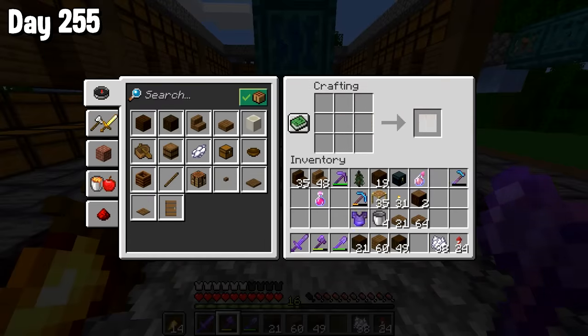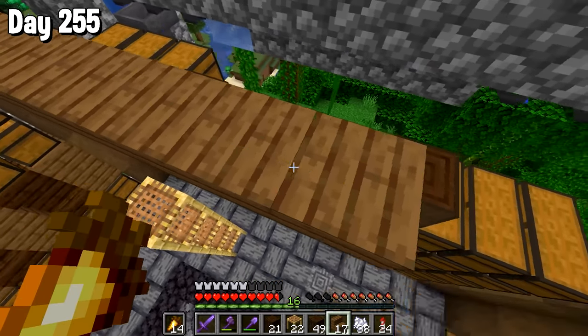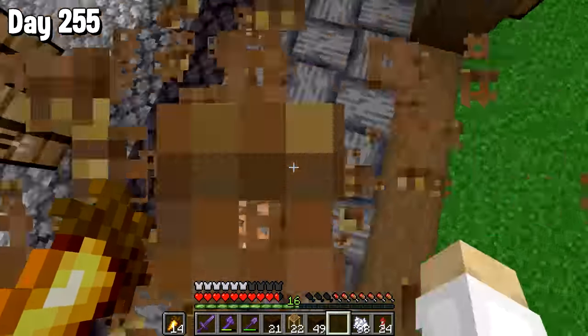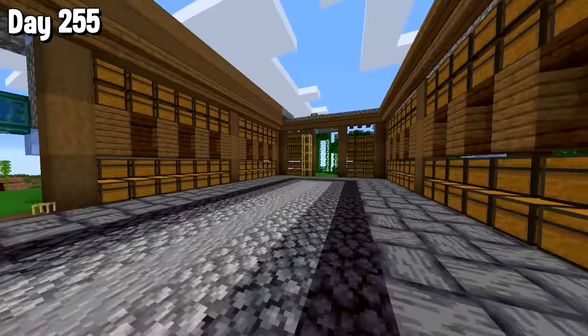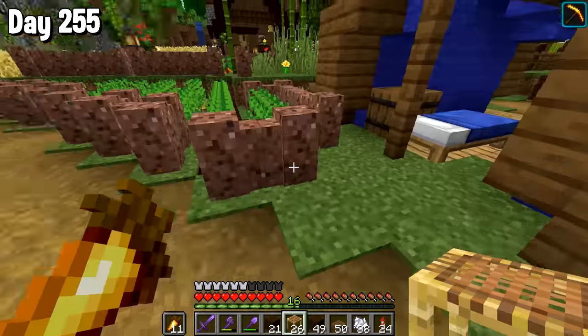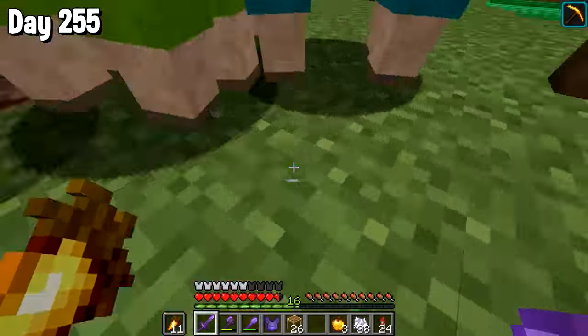It was still looking ugly, so I decided to fix that and make it look a bit nicer by adding in some bits with some spruce stairs. Obviously this is going to have a roof and everything in the future. But do you know what happened? These guys spawned, and I was like, yeah, you know what? I fancy a raid.